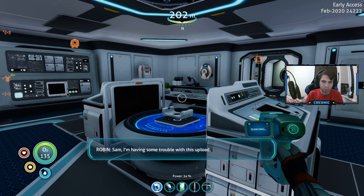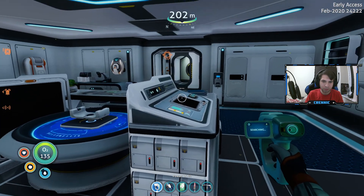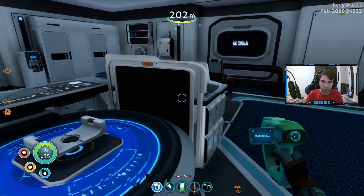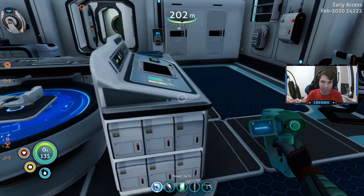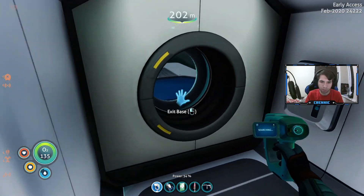Sam says: 'I'm having some trouble with this upload, it might be the caves.' Roger responds: 'Send it as soon as you're clear.' Then: 'Sam is suspecting something.' 'Only because Al-An told us not to.' Okay, I think we saw everything here.